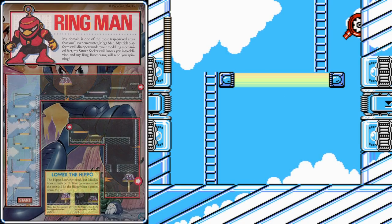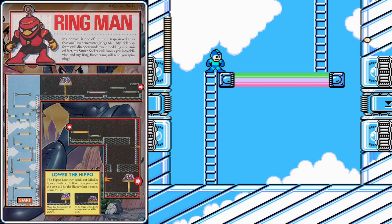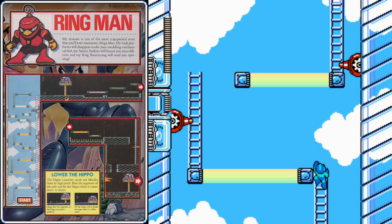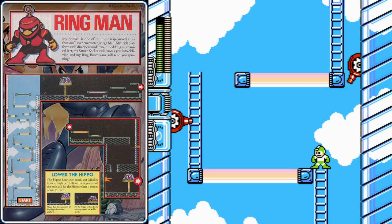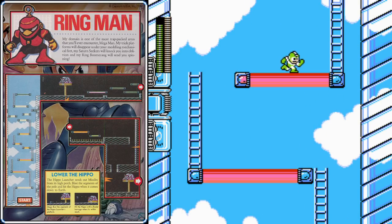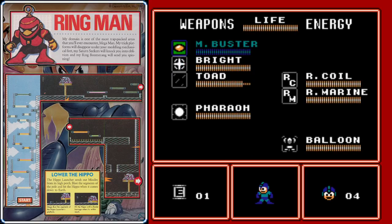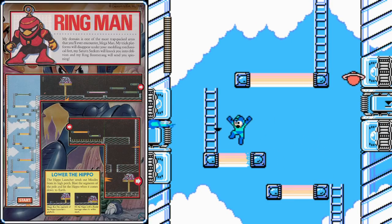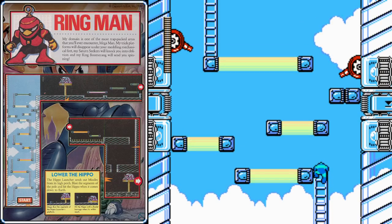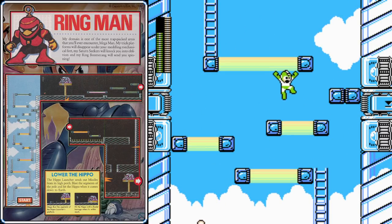Ring Man is next on our list, and as his stage opens up, quickly jump to the left to avoid that turret, then take it out with your Mega Buster. Climb up the ladder where you'll find two more turrets — the Rain Flush is a very effective way to remove them. Now is a good time to get used to dealing with these rainbow platforms, which will slowly open up a gap as you step on them. The Flying Saturn Seekers aren't too hard to defeat with your Mega Buster, and up here we can flush away a few more turrets and make our way to the top.